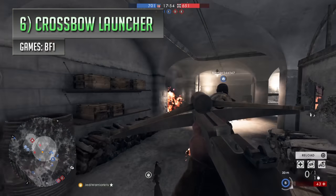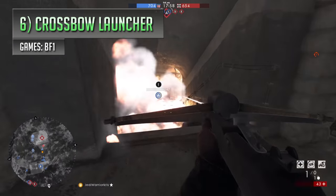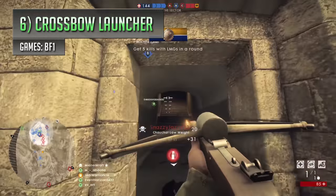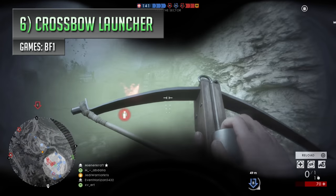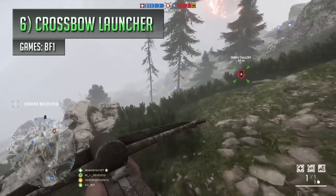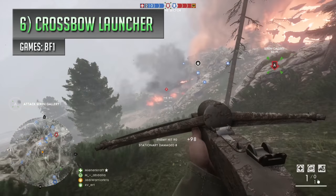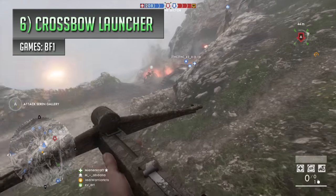The next gadget on the list is quite possibly the funkiest noob tube you'll ever see in the game, the crossbow launcher from Battlefield 1. This basically does the same sort of job that other typical grenade launcher type gadgets do, but the fact is, it's a crossbow that's actually doing it instead. Rifle-mounted grenade launchers already exist in Battlefield 1, which function in a very similar way, but those are limited to the Medic class only, whereas the crossbow launcher is for support players, who also feel the need to supply themselves with extra grenades and throwable explosives.